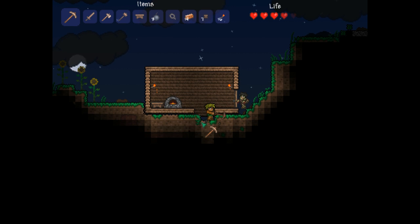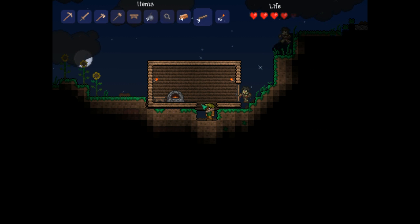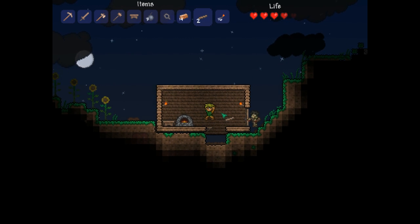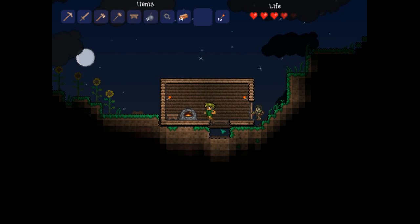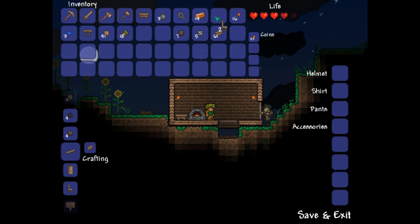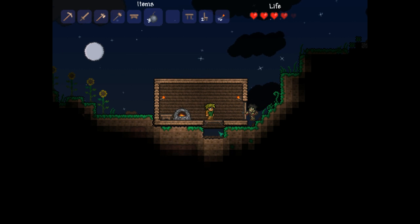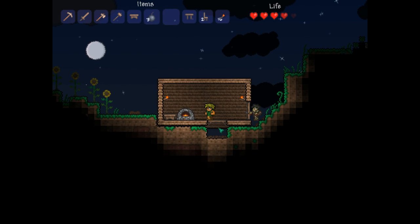Let's dig a little bit down and place these things. There we go — we can walk on them, we can fall through them because they're platforms. We have an accessory here, a shackle. Let's put that on — it gives us one defense, helpful, more helpful than nothing.